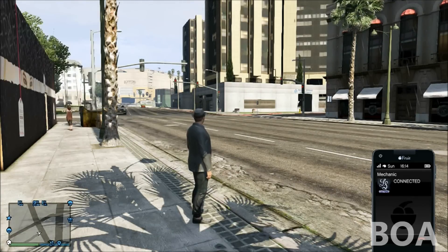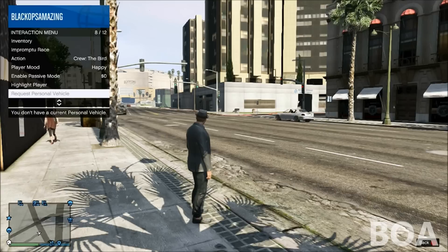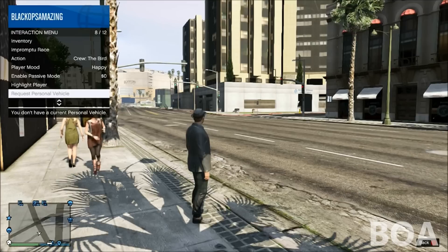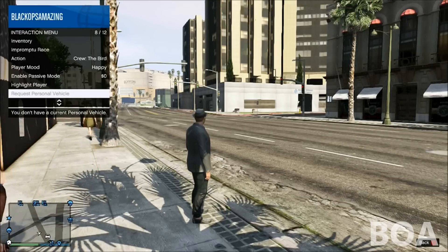Once you've selected and requested a vehicle from your mechanic, you need to quickly press the back button, go all the way down to 'Request Personal Vehicle', and keep spamming that with the A or X button until your vehicle arrives.